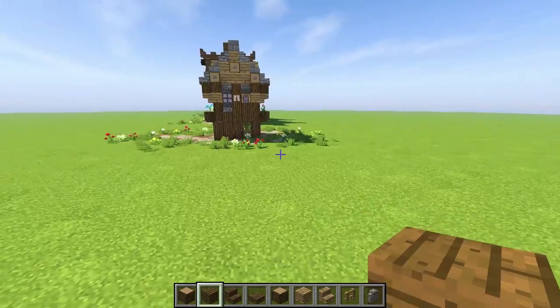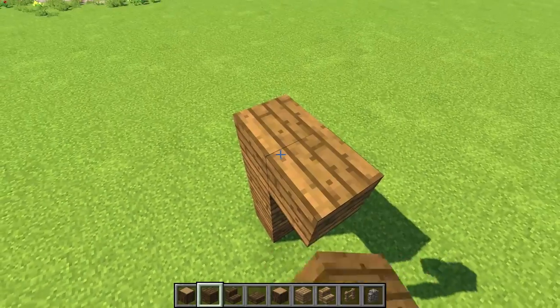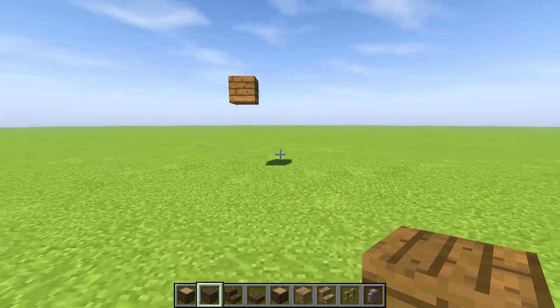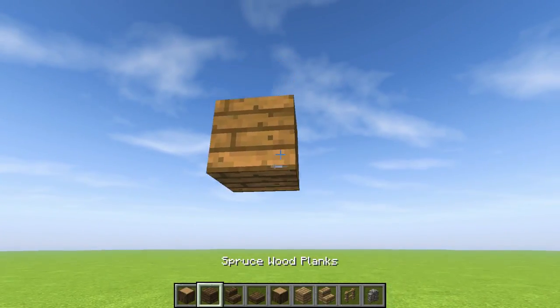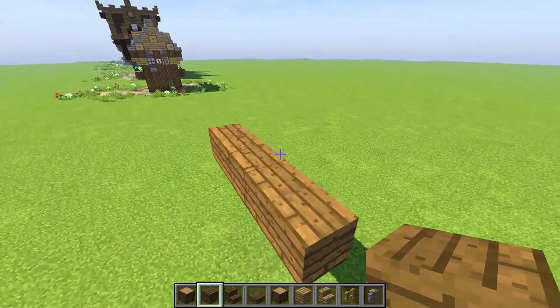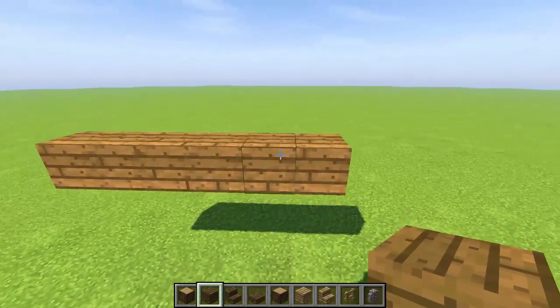Let's start building. I'm going to go off to the side and lift off the ground a little bit because it is a boat and we don't have water here. There's our first block — the smallest boat ever! I'm going to use full blocks for now and then bring in some slabs. Let's count out the length: one, two, three, four, five, six...